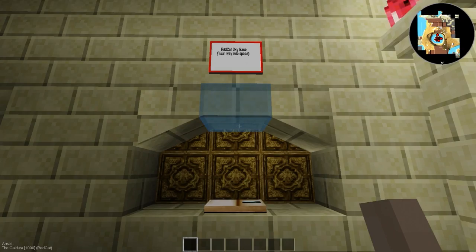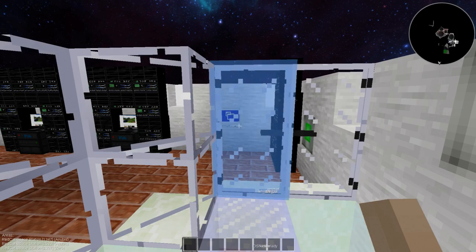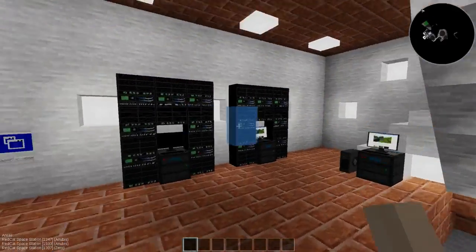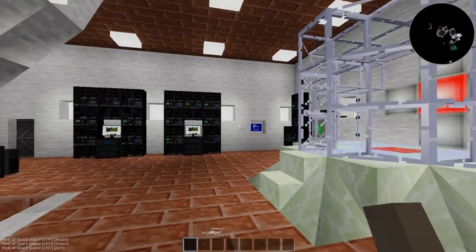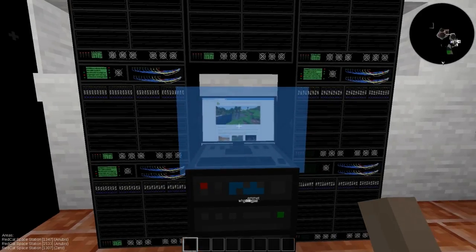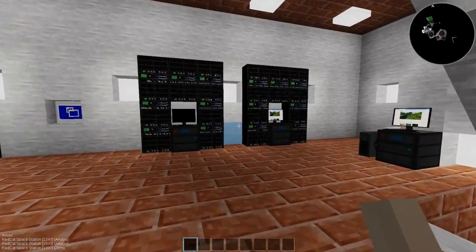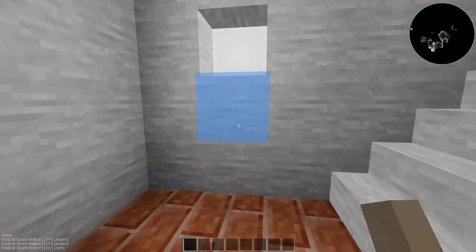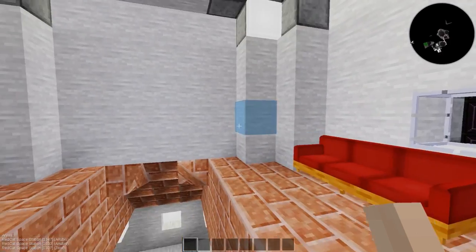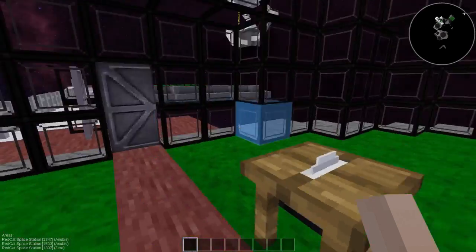The next place is the Red Cat Sky Base — your way into space. You punch the book and it magically whisks you away. It's a pretty impressive place — all of these server racks. I don't know why you need so many server racks to run Minetest. I probably wouldn't want to fly in these guys' spaceships — even though they are very cool spaceships — if all of their engineers are just playing Minetest instead of doing whatever a space engineer is supposed to do.